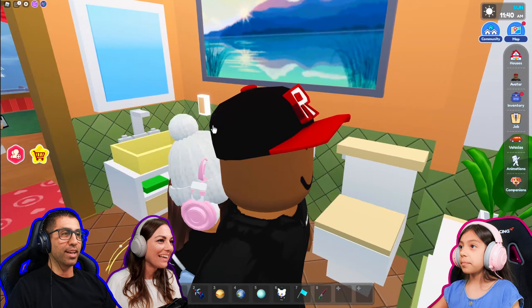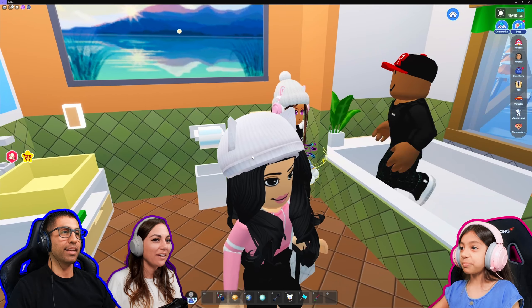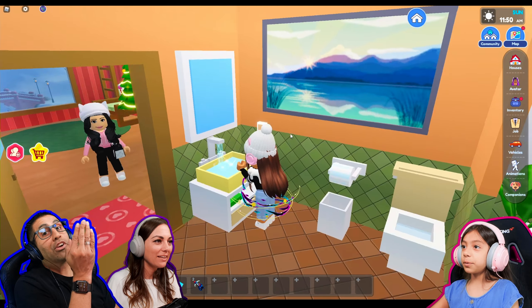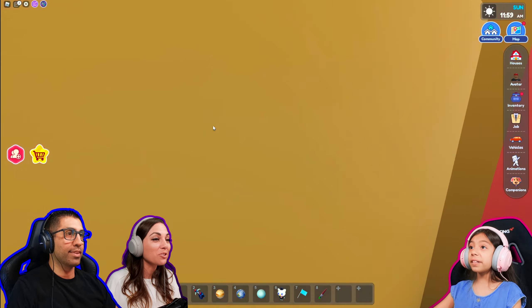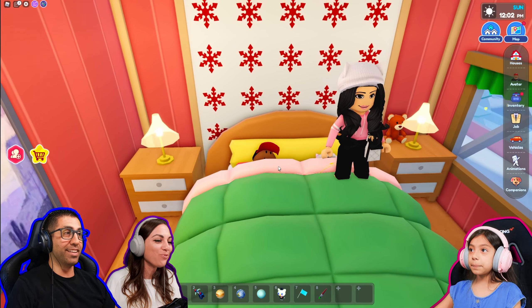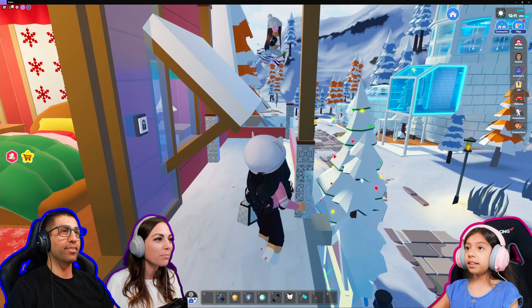Let's go to this first one over here. Oh we got another bathroom. Oh Mia's going potty. Ew, don't look! Mia let us know when you're done. I'm washing my hands. Thanks, thank goodness. Dude this bed looks so comfy. Oh yes it does. You beat me to it. It's got its own little balcony out here too. You can parkour up here.